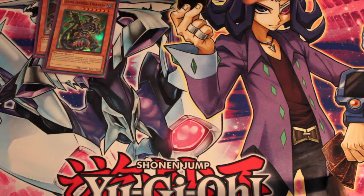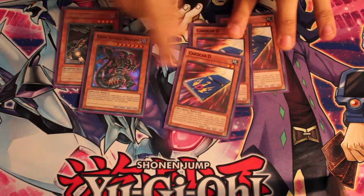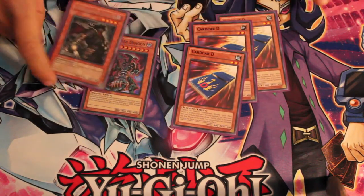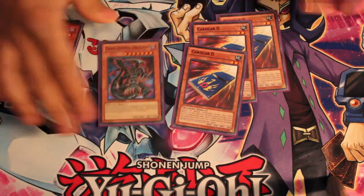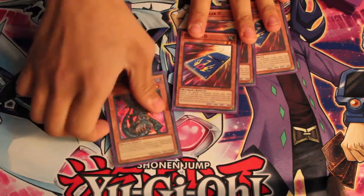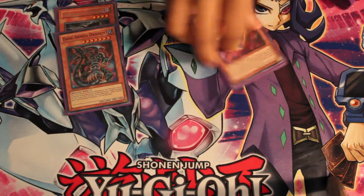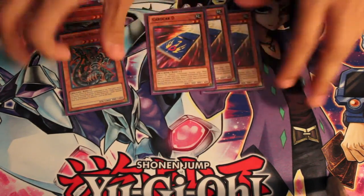For the non-Inzectors, I just ran Armageddon Knight, Dark Armed Dragon, and Card Car D. Armageddon gets the Hornet out of the way. Dark Armed actually won me a lot of game ones — just extra muscle on the board, but I sided him out a lot too. Card Car D, just to go through your deck and only see cards that matter, really.